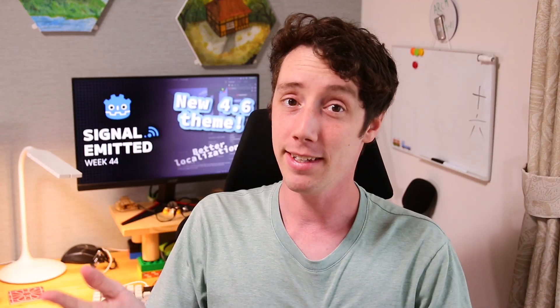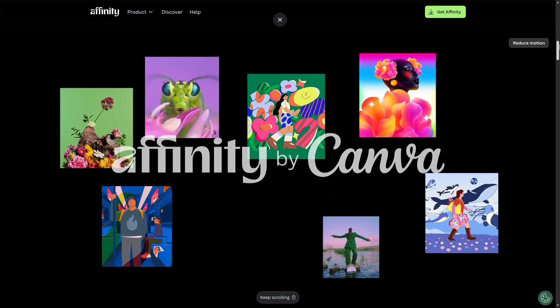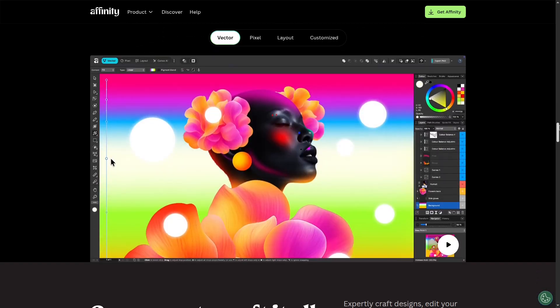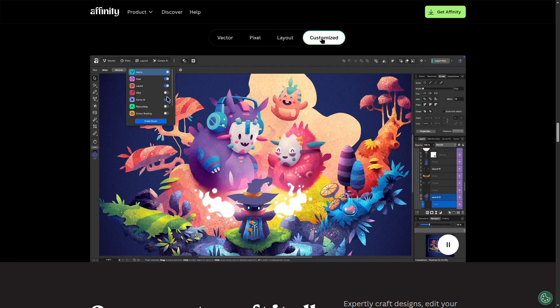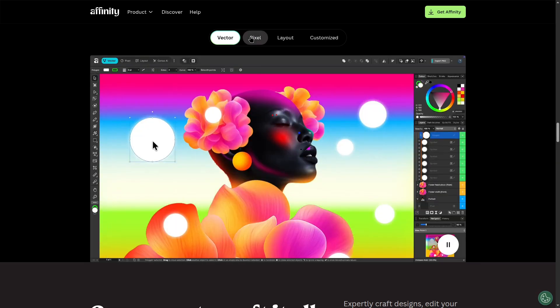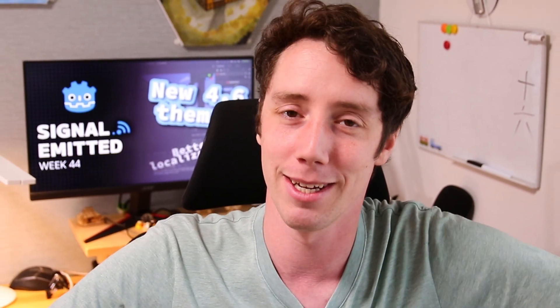Next up, Affinity is now free. Affinity can be compared to Photoshop or vector editing software. It used to require a one-time license fee — no subscription, just a single purchase — but as of October 30th, it is free. The only catch is that the AI features are behind a paywall, which for most people probably isn't a big deal. It's a creative tool people could use for game artwork or promotional materials, so they're no longer bound to Photoshop. However, there is no official Linux support, with no plans to add it in the future.